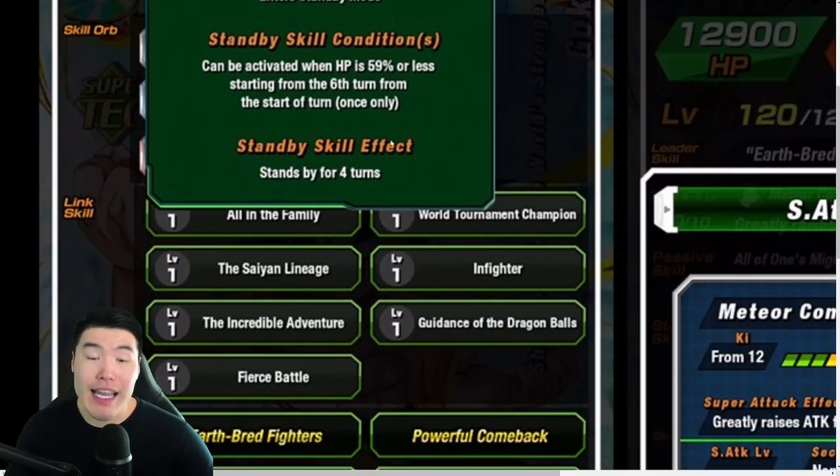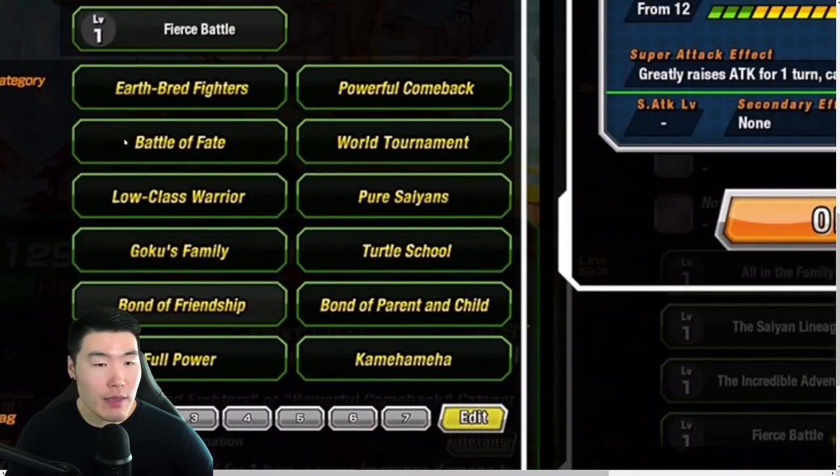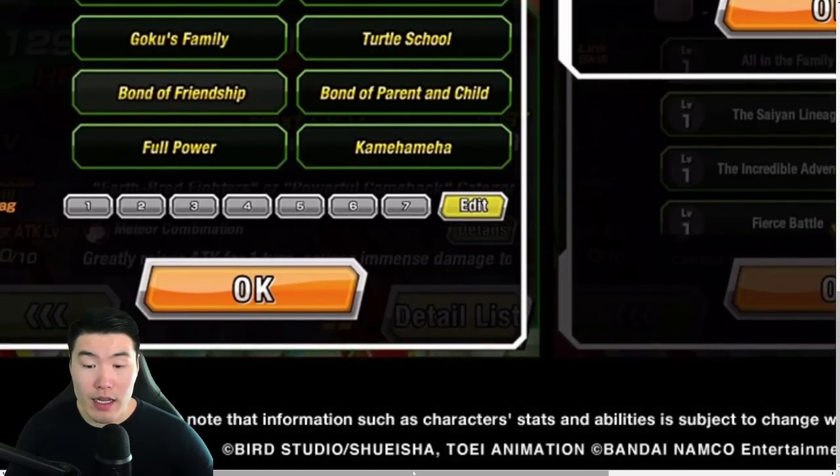And the effective Standby stands by for 4 turns. Categories are Earthbred Fighters, Powerful Comeback, Battle of Fate, World Tournament, Low Class Warrior, Pure Saiyan, Goku's Family, Turtle School, Bond of Friendship, Bond of Parent and Child, Full Power, and Kamehameha. The Super Attack greatly raises attack for 1 turn, causes immense damage, and lowers attack.